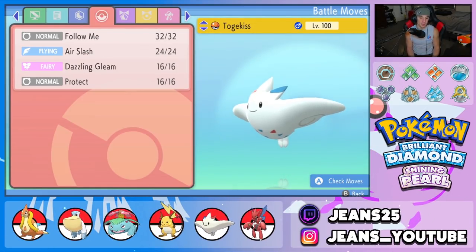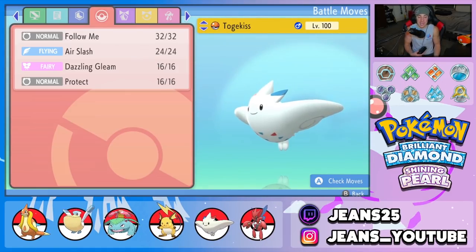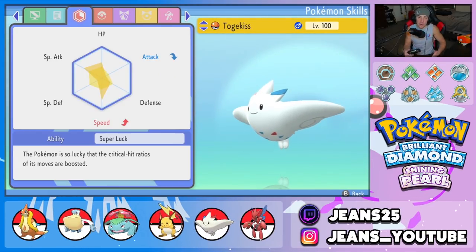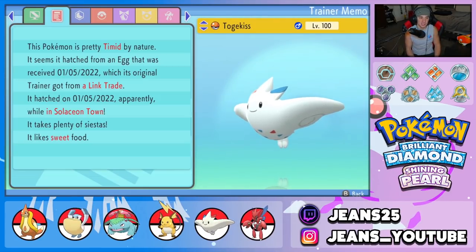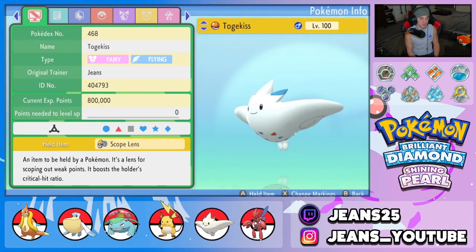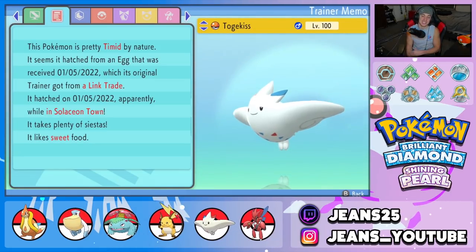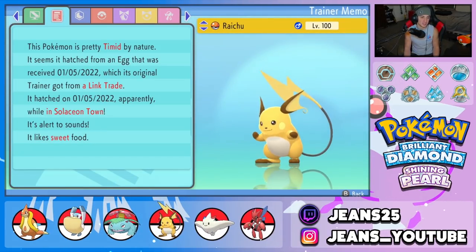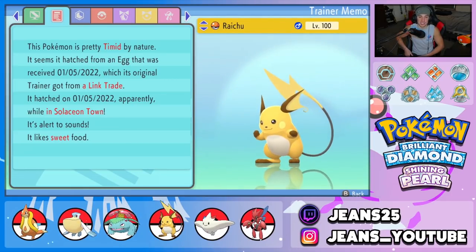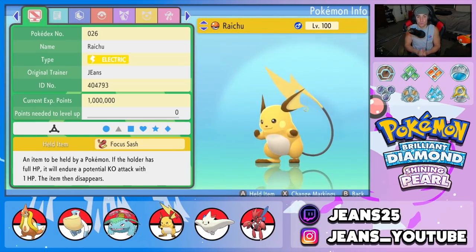Fourth Pokemon is Togekiss — it can come in on basically any team and do a lot of work. We've got Follow Me, Air Slash, Dazzling Gleam, and Protect — fairly standard move set. EVs are spread across HP, Special Attack, Speed, and Defense. Ability is Super Luck and it's holding a Scope Lens. Nature is Timid for an extra speed boost.